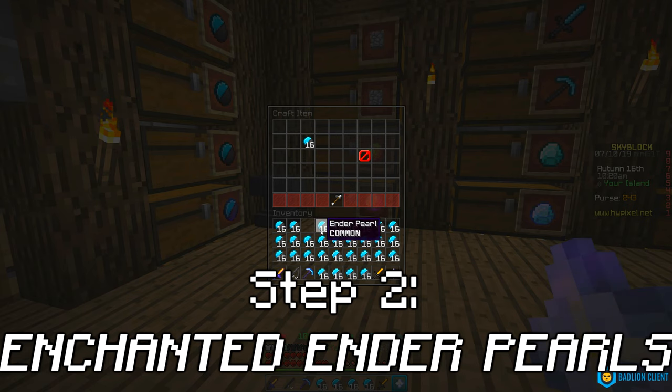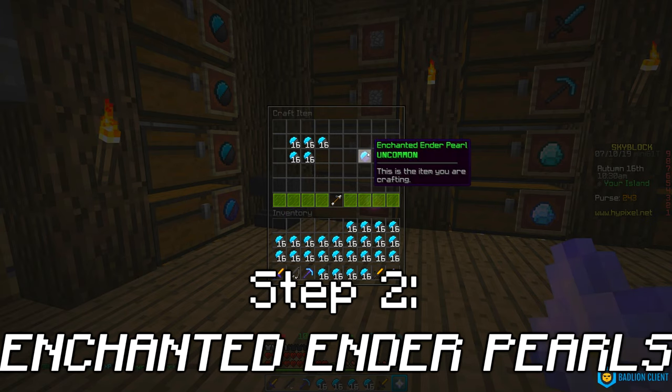For step two, you need to turn your ender pearls you got into enchanted ender pearls until you have 16 of them, which isn't that much really.